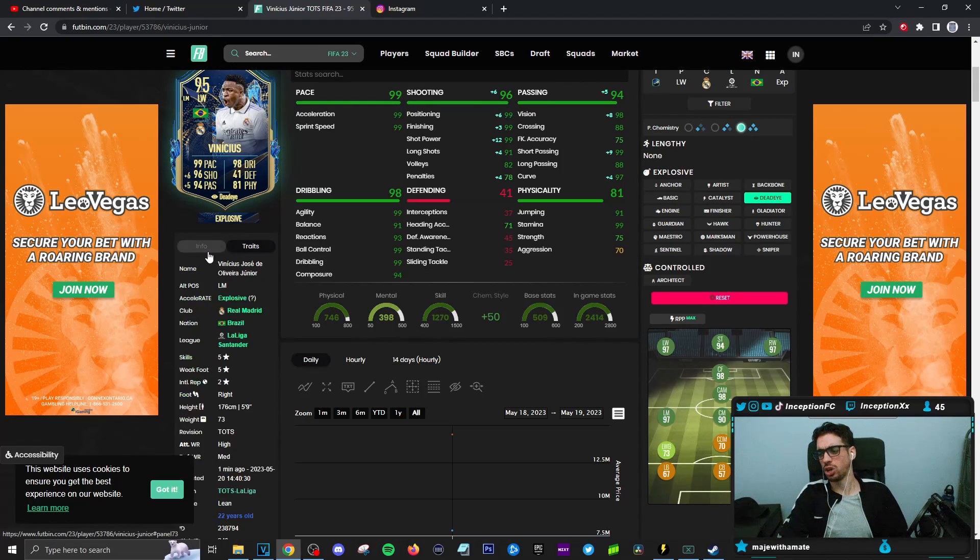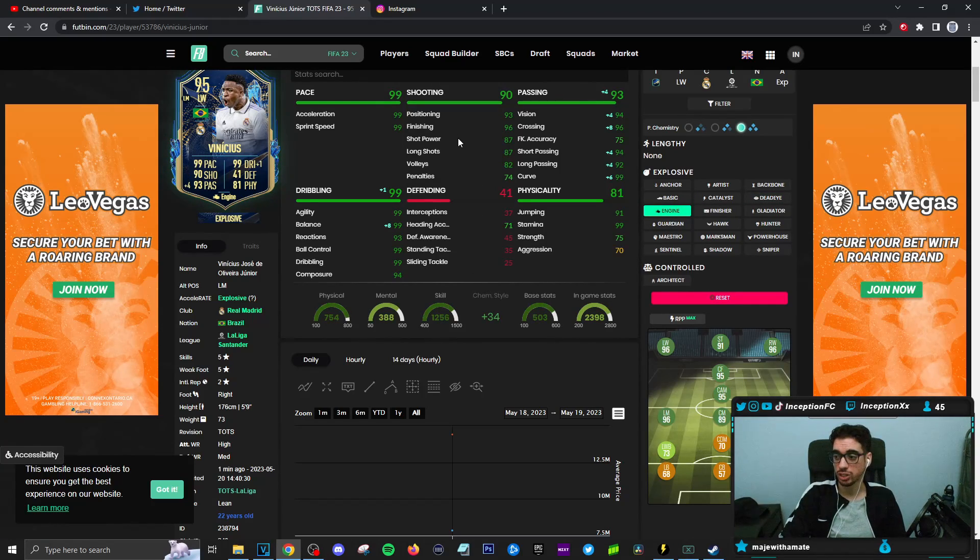What the meta players will do with this card is give him an engine chemistry style or something, because of the shot power being lower — they like to do the ball roll outside foot shot. I like to play regular football as much as possible. I'll go as far as using the L1 elastico, but I hate these FIFA mechanics with a passion — the stepover acceleration, all this type of stuff. The card's going to allow you to play well regardless. He's a very good card, very solid in multiple positions. If you pack him, you got a card you could use for the rest of the year. Hopefully you guys enjoyed this video — I'll catch you for the next one. Peace out, love you guys.